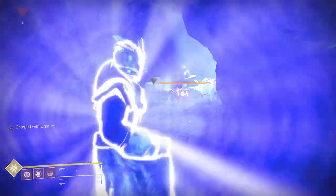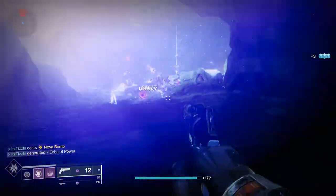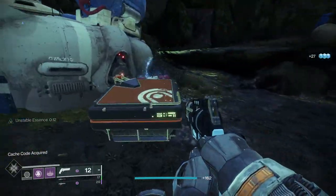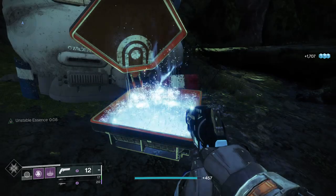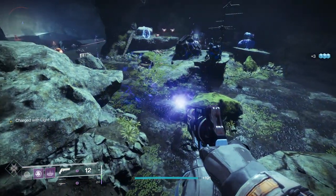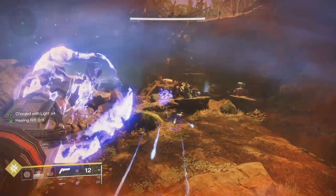If you are going to run Energy Converter, you have to fully commit and run Supercharged and Charged Up, then spec into your super. If you are using this without Charged Up and Supercharged you are pretty much wasting your time. Additionally, the up to 50% part is important — if you are over 50% super and throw a grenade you will not get any super energy and it won't consume your stacks. If you are just under 50%, it will consume your stacks but only give you energy up to 50%.